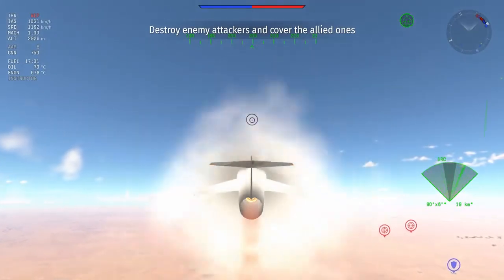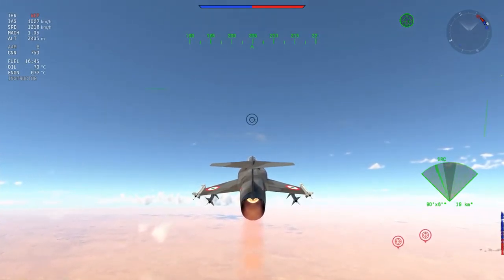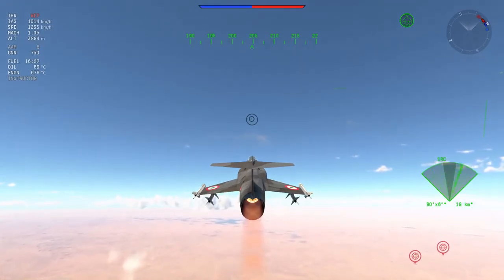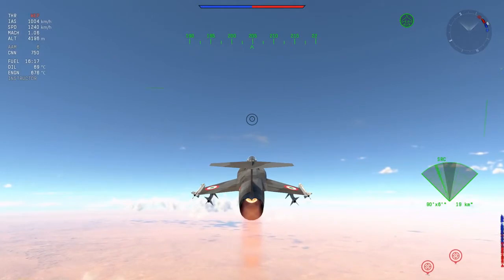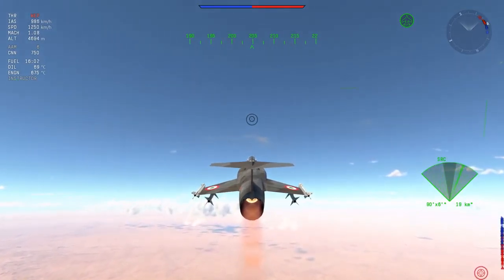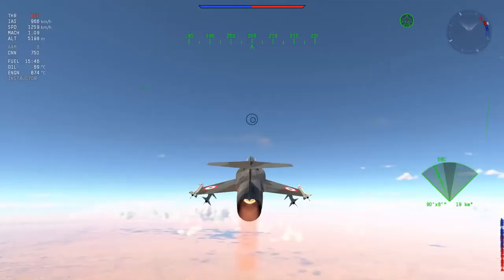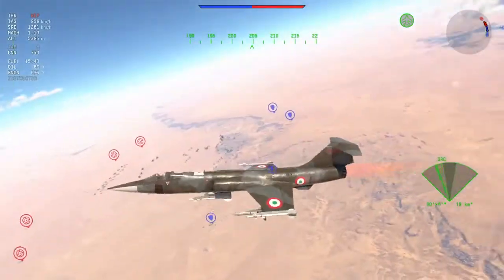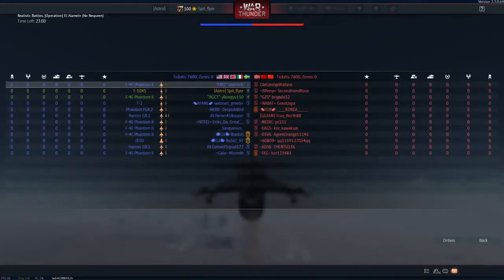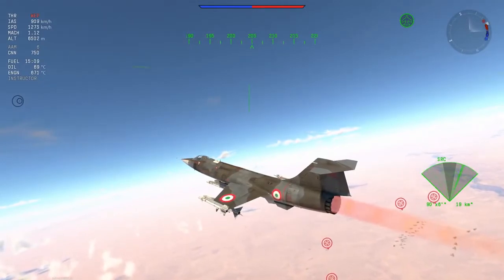The F-104S is very, very quick, but unfortunately it does not have any turning capabilities, which makes it limited in its dogfighting capabilities. That is the main issue that limits it, forcing it to basically go around the map doing the zoomies and picking up enemies that are a little bit slow. That doesn't mean that you can't dogfight or turn a little bit, but you really should not be relying on that sort of capability.